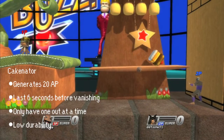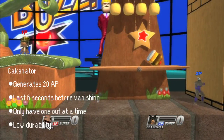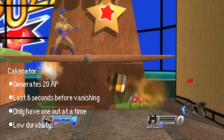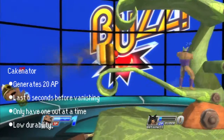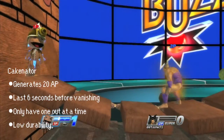The Cakeinator might seem like an odd projectile, but it's a great defensive tool. Once the cake is shot, it lasts for 6 seconds before evaporating. It generates 20 AP, and you can only have one at a time. It has a slow startup time, and the cakes themselves have low durability, so plan around this. This move is great for ending combos with, or playing keep away.